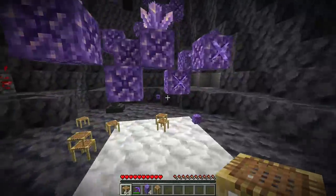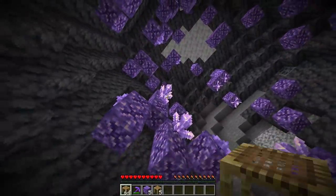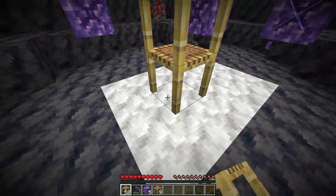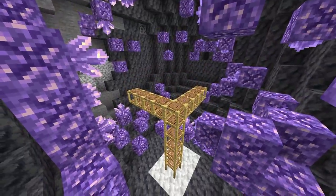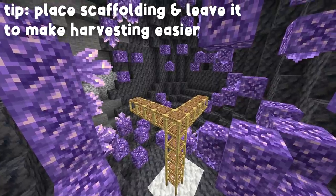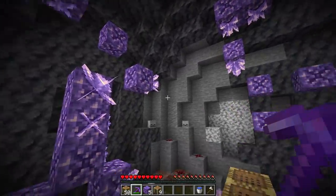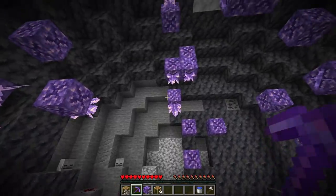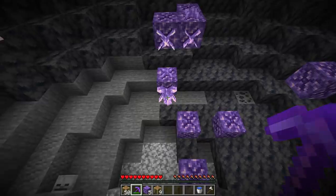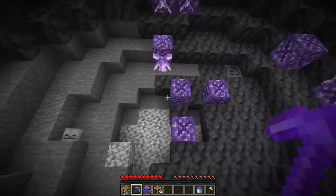Walking around in here is going to be difficult, and it may even be impossible to reach some of the higher-up blocks — scaffolding solves that problem. Depending on where your budding amethyst blocks generated, you might be able to get away with a scaffolding setup like this. That's basically it: clear out the geode, isolate all of the budding amethyst blocks, and then give it time. Once your amethyst clusters have fully grown, come back with a Fortune 3 pickaxe — you can receive up to 16 amethyst shards from a single cluster.